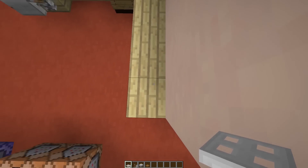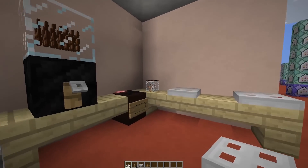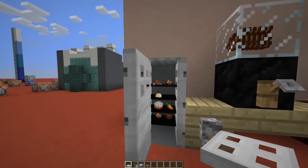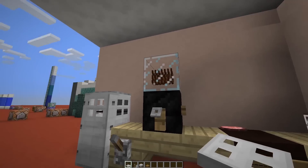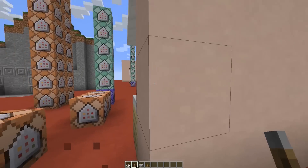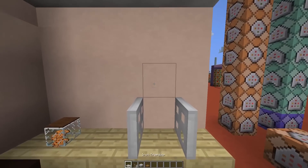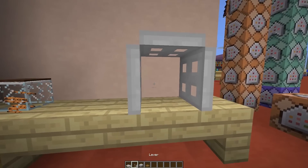We start by placing two iron trapdoors — one facing this way, one facing this way — on a table. We are here in the Red Chef's kitchen, as you can see I have some old creations. We need to power these trapdoors so they are vertical and not horizontal, and then we place the third one on top. You don't have to activate it because it's already deactivated.